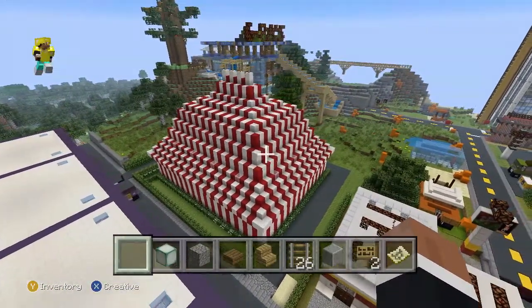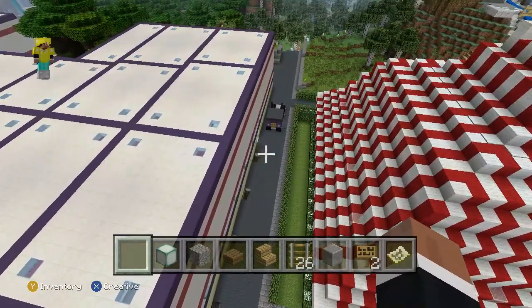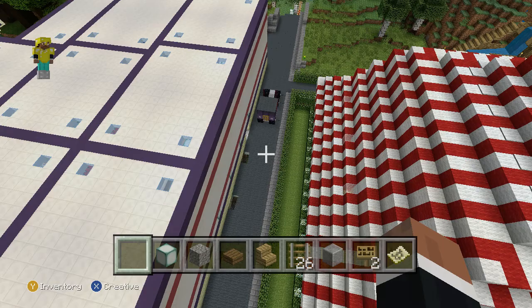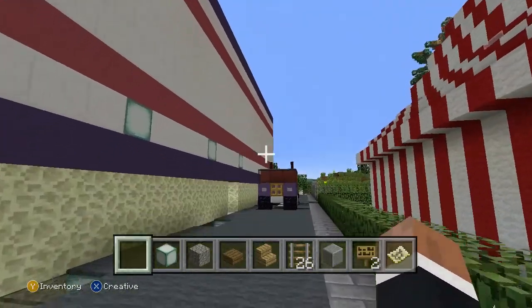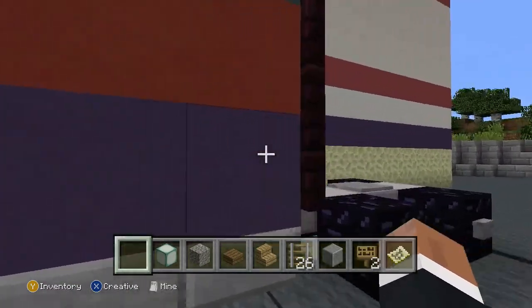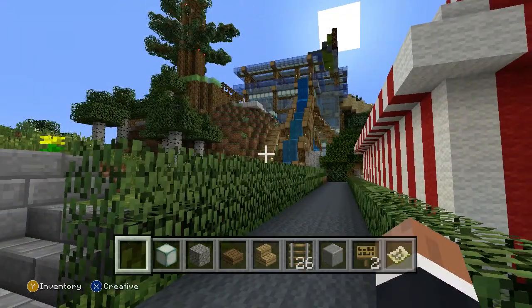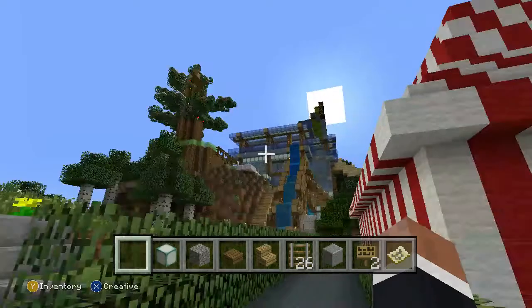We got a circus tent down here. Look, we have a semi coming out from the loading dock area. We have a water park on the hill. And that was like my first house in the tree that I was building.